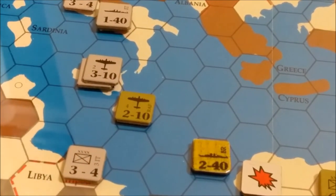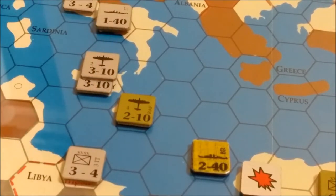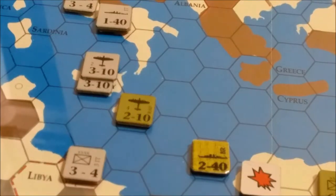So what it looks like — it's a 6-2, the range is fine, so that's going to be a 3-1. We're going to roll on the 3-1 table. Rolled a 2 — that's no effect. So that battle is inconclusive, which is unfortunate.